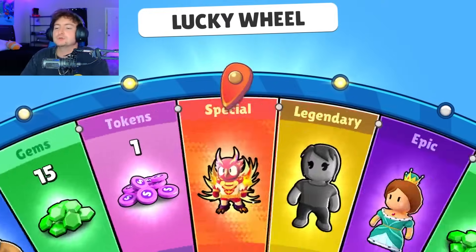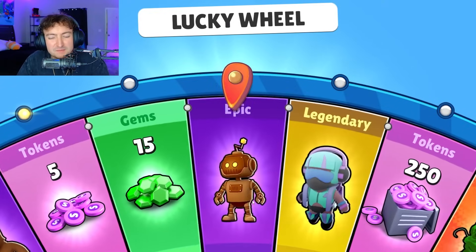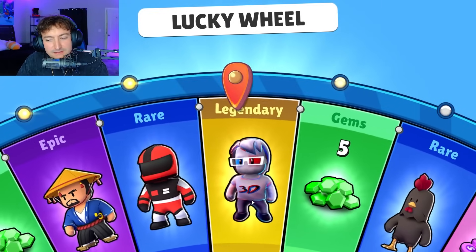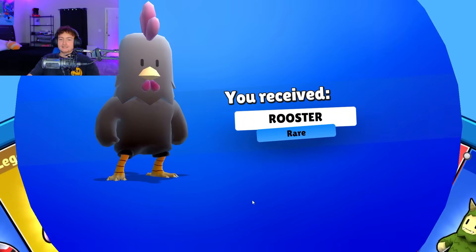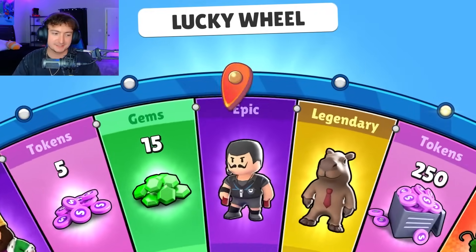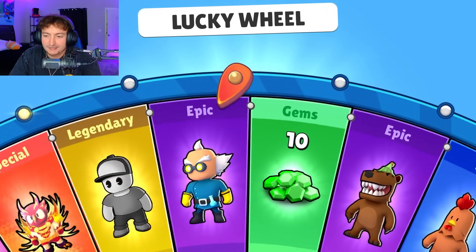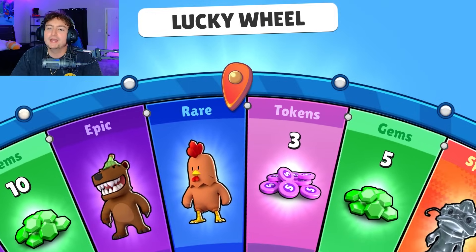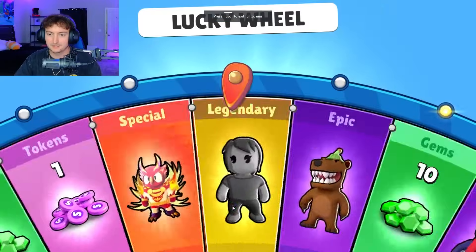Everything's okay because we're getting it right here. Why is it always the chicken? If only you could rapid fire these, but you can't — you have to do it one by one. Spin 62. I thought we were going to get the chicken again. Nope, token. And 63.